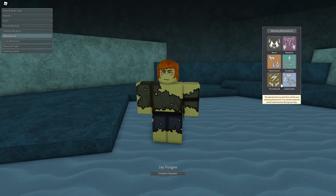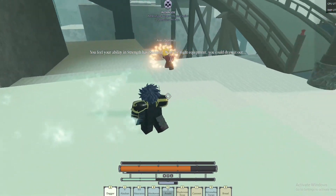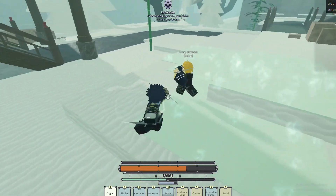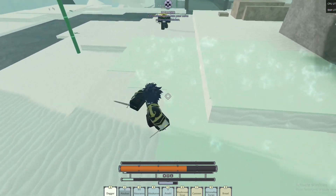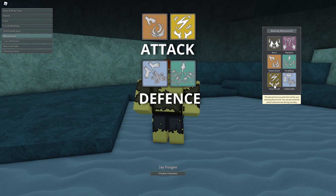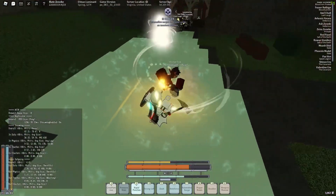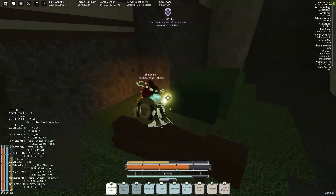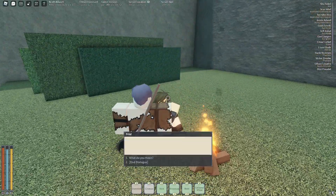Next up we have attunement, which is the element you want to use. You get attacks and buffs from leveling up depending on what element you choose, and these can't be changed until you die, so think carefully. Lightning and flame are classified as attack-oriented, while ice and wind are classified as defense-oriented, though in practice all of them can be used for both. There is also the option of none, which gives you no element but grants combat attacks from leveling up instead. There are also ways to unlock more than one element through different quests.